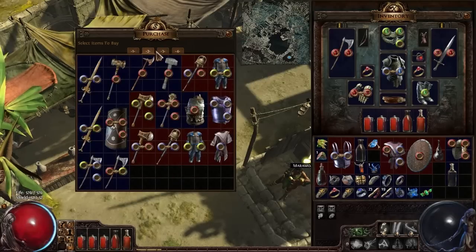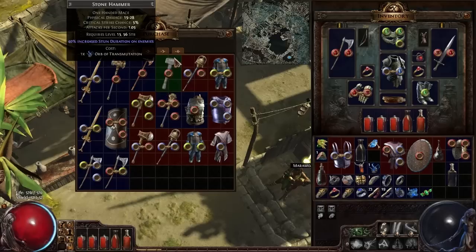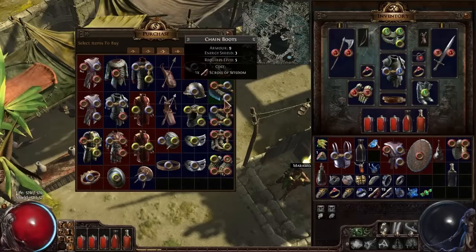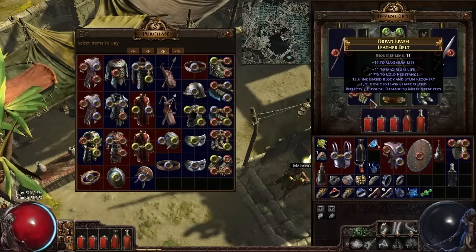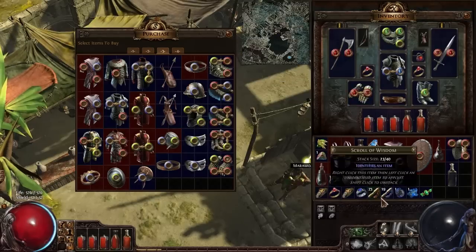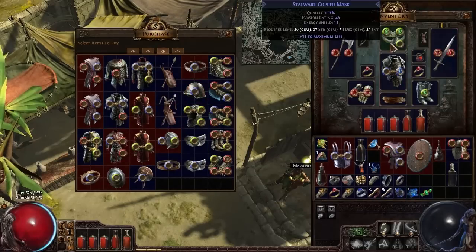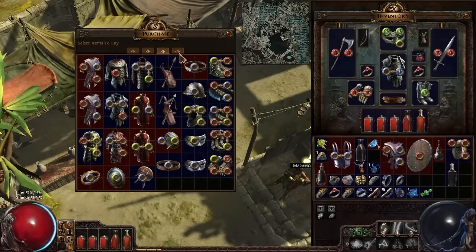This is the Act 3 vendor — Tarkley apparently, or was it Grust? I can remember the Act 2 guy's name. As usual, just looking for a three-linked red, green, and blue socket item. I don't know how it works with four links. Some of this stuff I'm using might need upgrading. Let me see if we have any helmets here — there we go, got some on the last page.